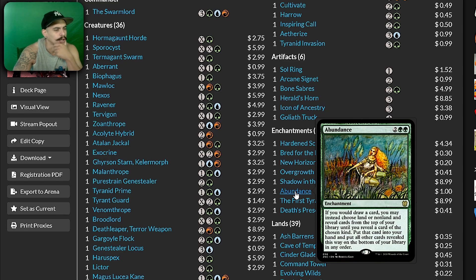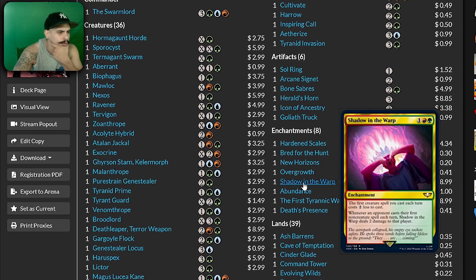Abundance — that card goes infinite. Shadow in the Warp — the first creature spell you cast each turn costs two less to cast. Whenever an opponent casts their first non-creature spell each turn, Shadow in the Warp deals two damage to that player. That can really speed up the game and reduce costs — this helps Ravenous. If I can make multiple copies of Shadow in the Warp — we are in blue so there are cards that let us copy enchantments — this is a cool card.